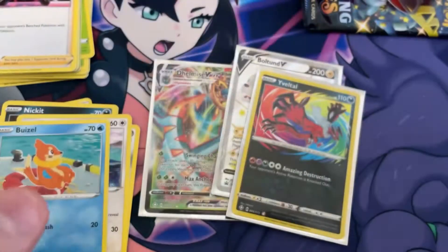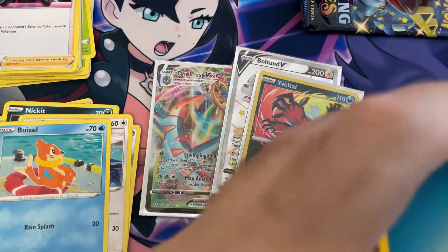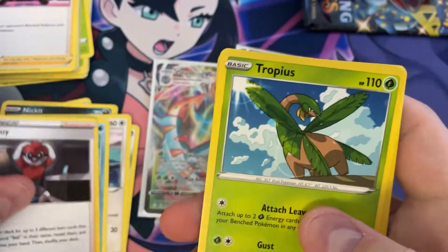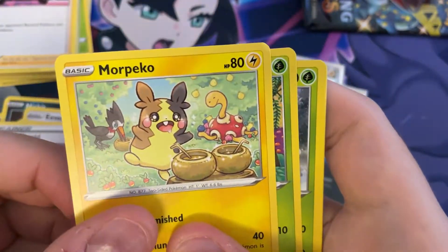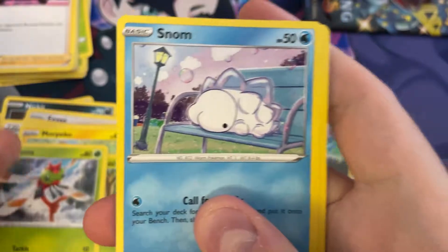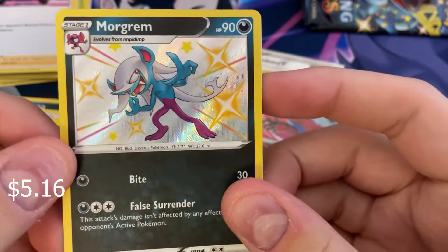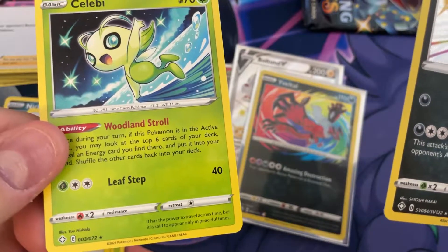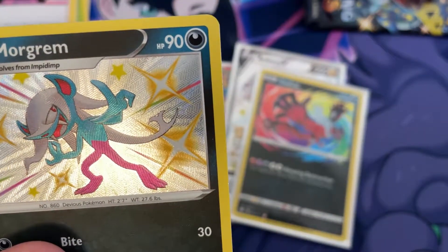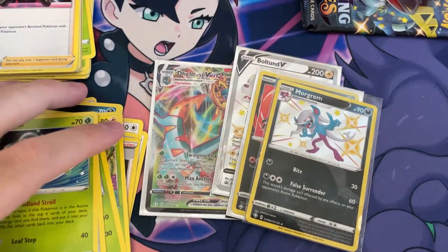So this set is only 72 cards, but then the shiny vault adds another hundred-something, so it ends up being a pretty big set. And you can only pull like two shiny vault cards per pack, if you get any at all. Fifth pack — Rusted Shield, two Morpeko cards, Gossiflir, Yenma, Snom, Cufant, a Shiny Morgrem — that's a pretty cool looking one — and a Celebi. That's our first shiny vault pull!